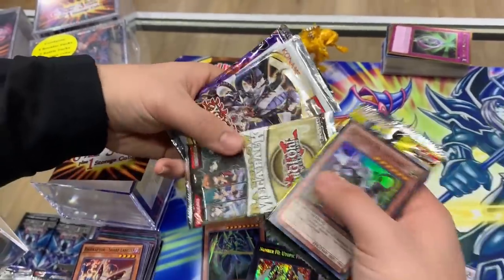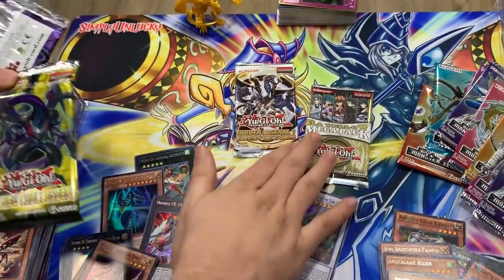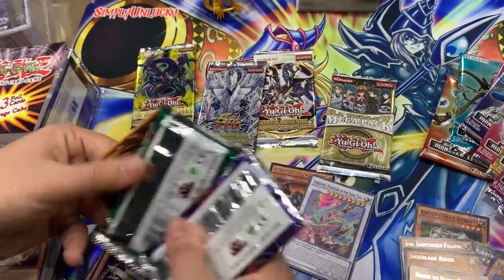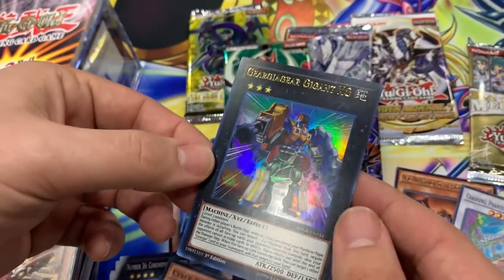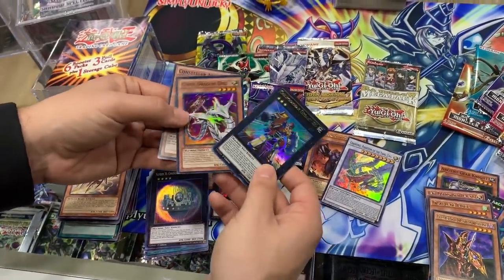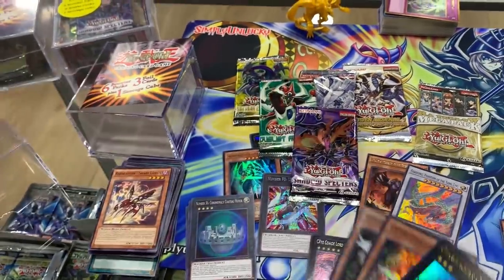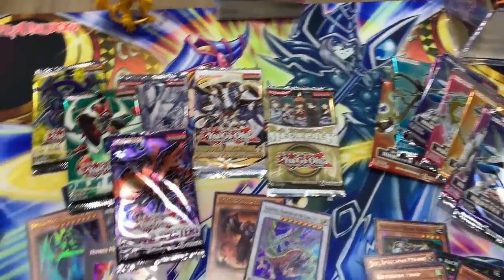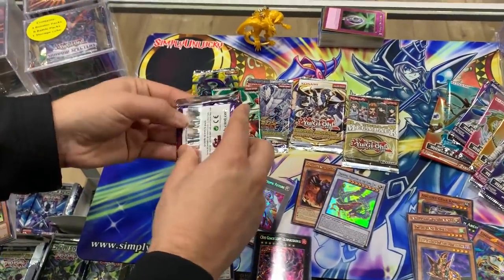Another Constellar — nice! Raw Yellow mega pack! Hidden Arsenal — whoa! Cyber Dragon Drei — what the heck? Raw Yellow Mega Pack, you guys — that's so valuable! New Challengers, Hidden Arsenal Seven and Four, Duelist Alliance first edition, Shadow Specters — whoa! Gigantic XG man ultra — what just happened? That was a Cyber Dragon Drei from the starter deck — pretty sweet card. When this card's normal or special summoned, you can target a machine monster in your grave and add it to your hand. That is a Raw Yellow Mega Pack!